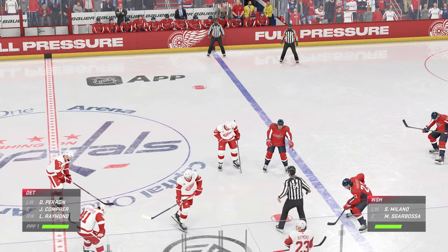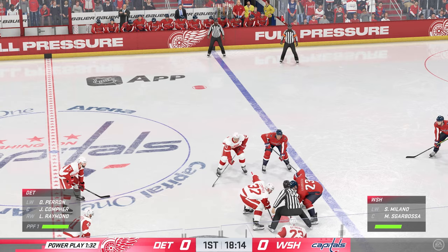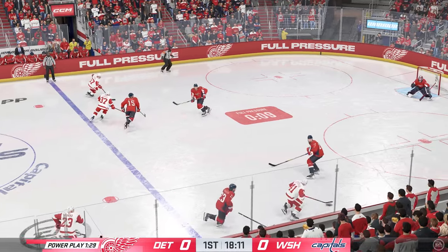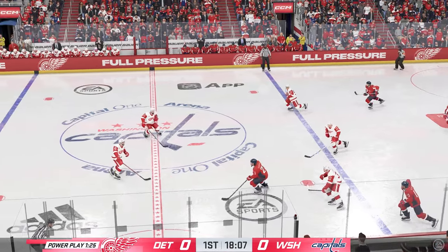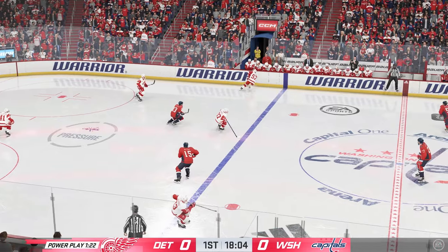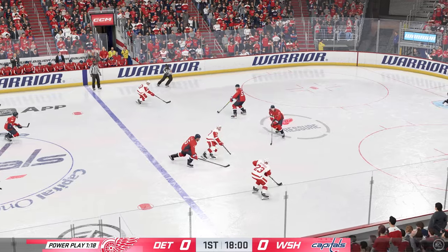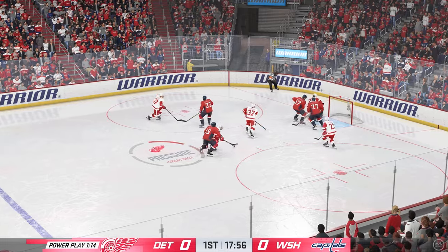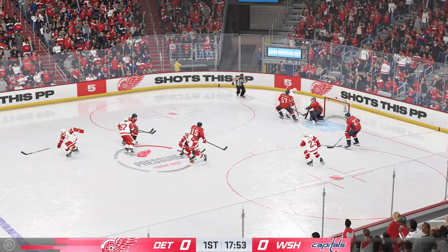Scarbosa's gliding in for the face-off as this penalty kill will continue. Detroit's won it. Now it's grabbed by Gostasbeir. Great use of the stick in the defensive end by Alexio. Into the offensive end now. He takes the dish, sends the pass over, takes the feed at the back end, comes up with a stop. Another great save right there!